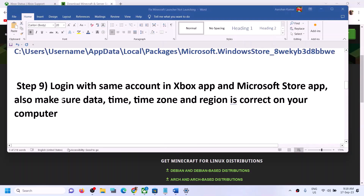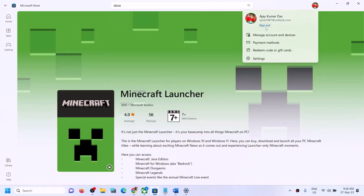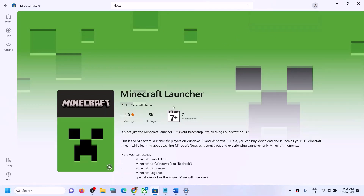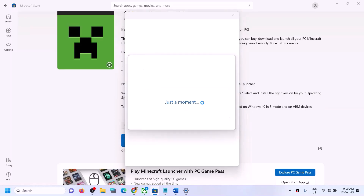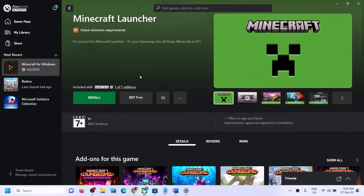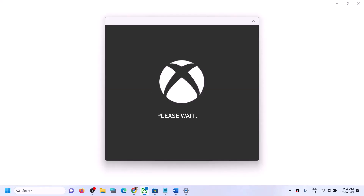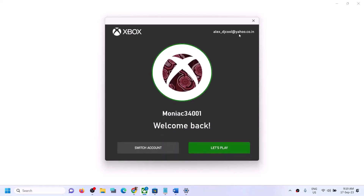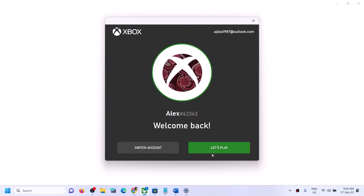Once deleted, restart the app and launch Minecraft launcher. If still facing the problem, make sure you're logged in with the same account in both Xbox app and Microsoft Store. Open Microsoft Store, click your profile icon, sign out, then sign back in with the correct account that has Minecraft. Then open Xbox app, sign out, sign back in, and select the same account as in Microsoft Store. Make sure both apps are using the same account.